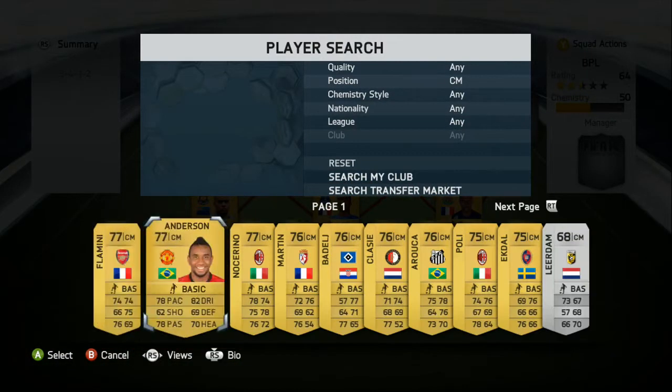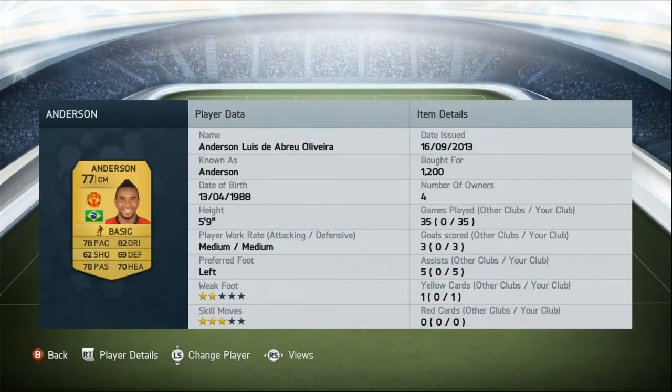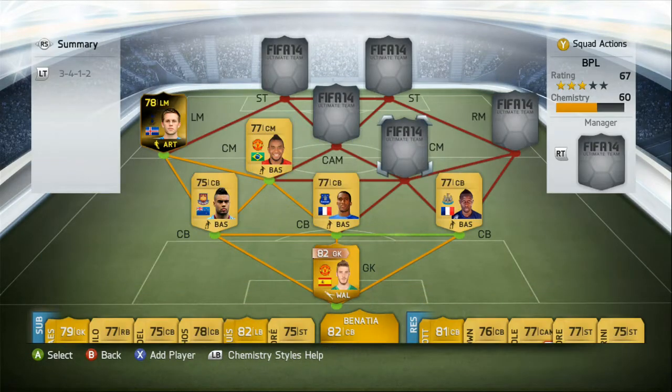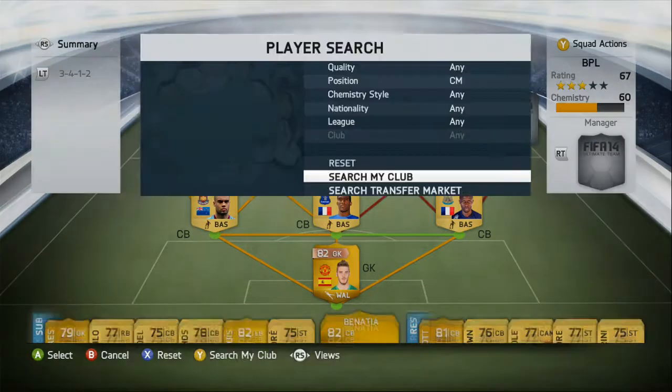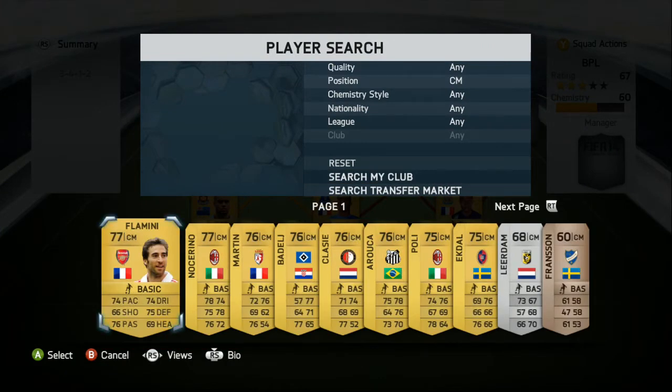Moving on to our left centre mid we have Anderson. Very good standout stats being his pace, his dribbling, his passing — everything you need from a midfielder really. He's very good on the ball, has some good heading as well, and he's better at long balls and all that.